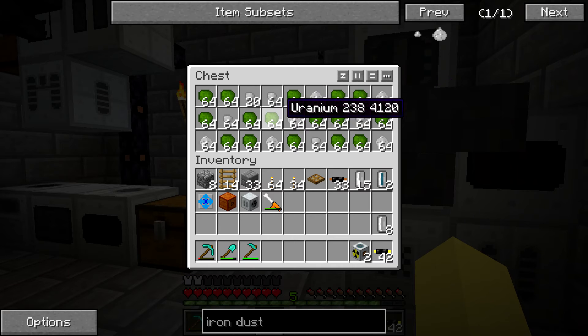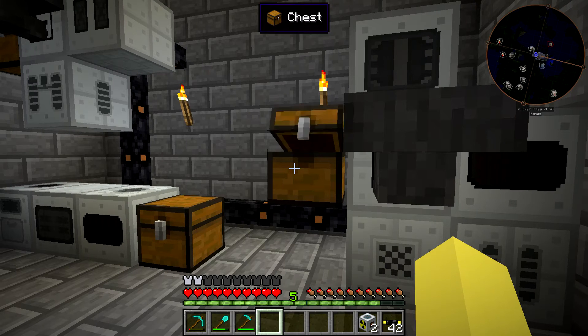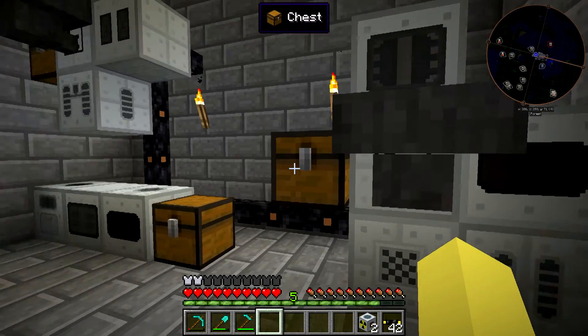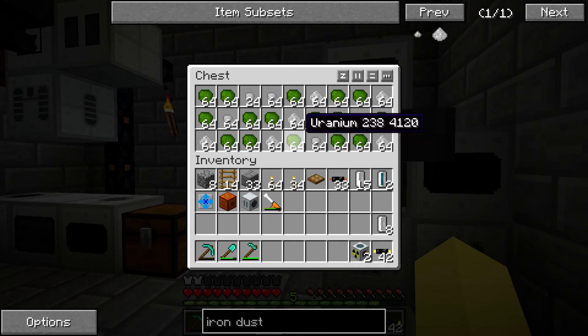If you've ever played Hearthstone you probably get that. We get a lot of uranium and iron dust, which is great, because after I spent all that time mining iron and mainly letting the miner get it, this is a lot of iron coming back. You're getting a little bit of return for putting in the iron plate in here - it's pretty much giving it back to you, you just have to process it again.